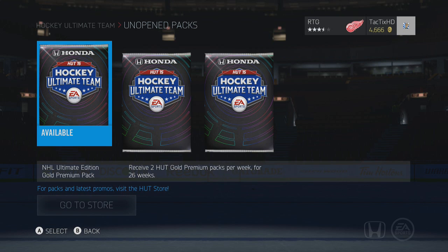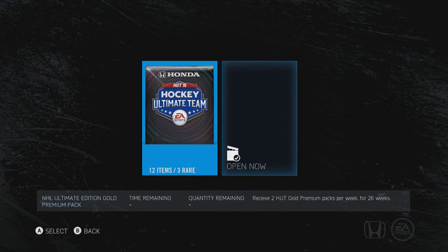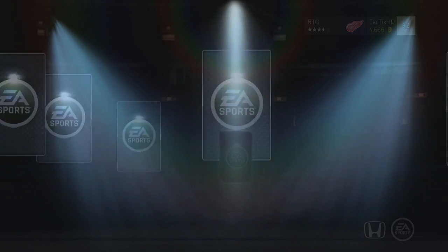I think our best pull so far is the Niami, and hopefully we can capitalize and get something good here to start us off on the right foot. So first pack here guys, it's one of the 12 items with 3 rares, so here we go, look for something good.